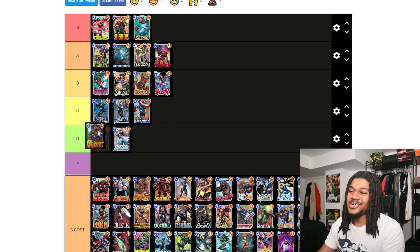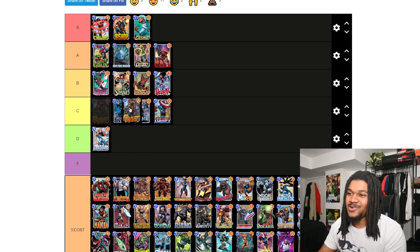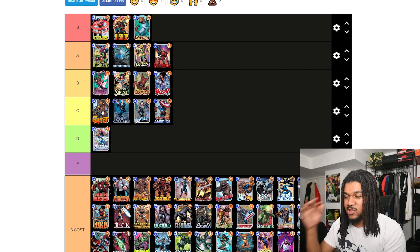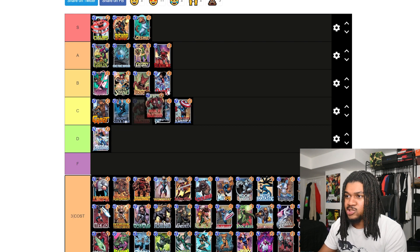Groot — a lot of people don't use Groot but he's probably one of my favorite cards in the game. I'm putting Groot at the top of C. That three-six is pretty good, but out of all the Guardian cards, him and Drax are probably the weakest. There are just so many other good three-costs you're better off using, although he does work well with cards like Daredevil. Up next we got Hulkbuster — Hulkbuster is decent.